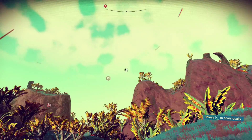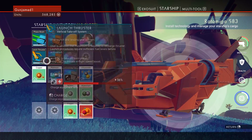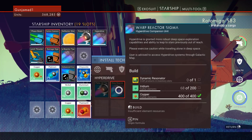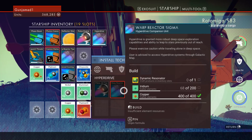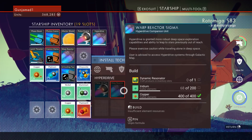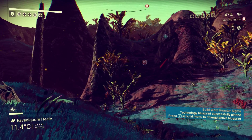Hello everyone, welcome back to No Man's Sky. We've got our upgrade installed, and that leaves only one more upgrade we know of for the hyperspace. That's going to require one more dynamic resonator, which we can get in space, and a hundred and thirty-two more iridium. So we shall stay on this planet a little longer.